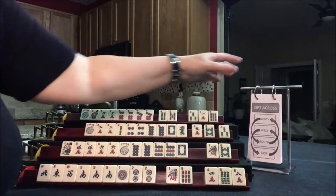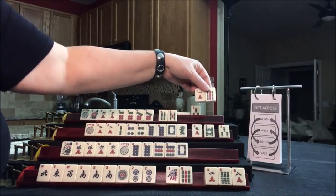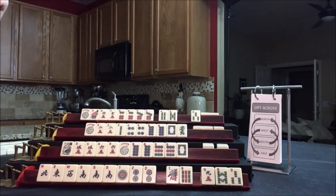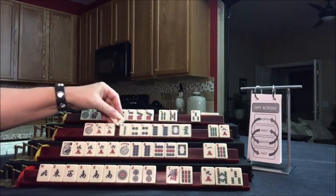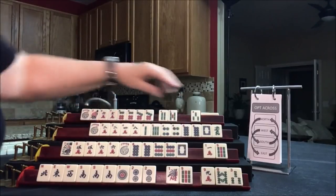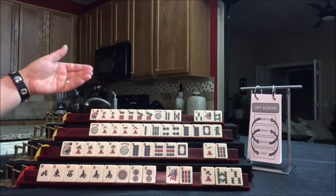Now we're on optional cross. North and West — but West only wants two, so we'll pass these two, then we can pass these. No keepers. We got a bunch of 2-4-6-8 here: 2-4-8, 2-6, 4-8. They didn't get any keepers, really — they're kind of in between 4-5-6-7 and 6-7 pung concealed hand. Those can be discarded. So we're done with the Charleston now.